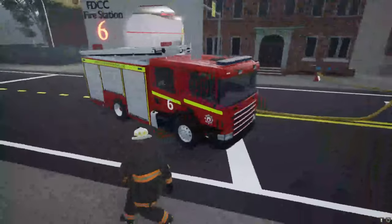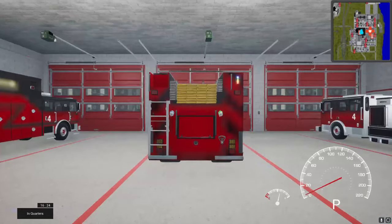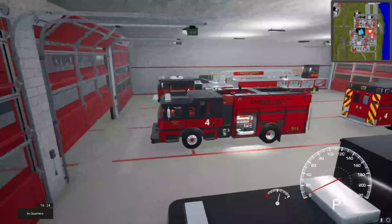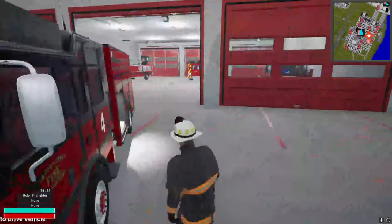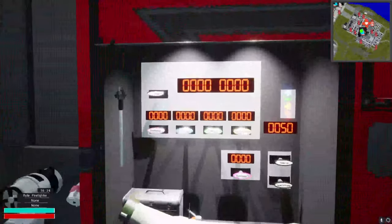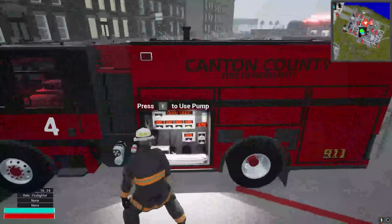This truck has all blue lights. We can go over the squad too — heading to station four. There's some debug code still in there. When you put the trucks in pump gear, which isn't fully put in yet, the pump panel actually gets exposed and you have full access to it. It's lit up for night too, because it did get dark.